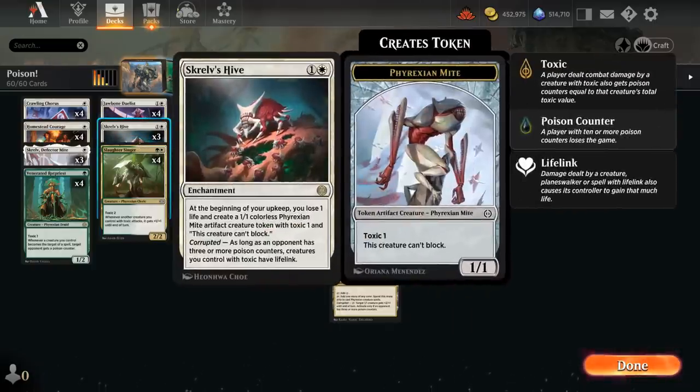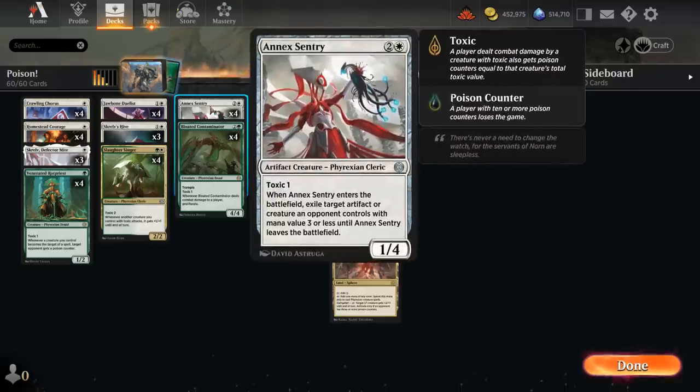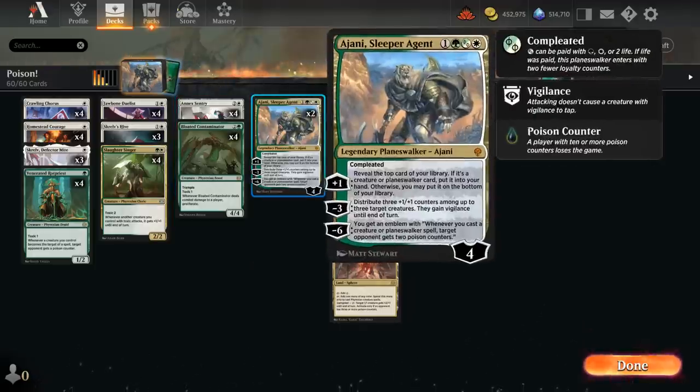Three copies of Skrelv's Hive — we could even go up to four — is an enchantment that at the beginning of your upkeep makes you lose one life and create a 1/1 Mite token. As long as the opponent has three or more poison counters, creatures we control with Toxic also have Lifelink, so our entire team gets Lifelink, which is a nice upside. We also have four copies of Annex Sentry as our main removal — a 1/4 with Toxic 1 that on entry can exile a target artifact or creature an opponent controls with mana value 3 or less until the Sentry leaves the battlefield.